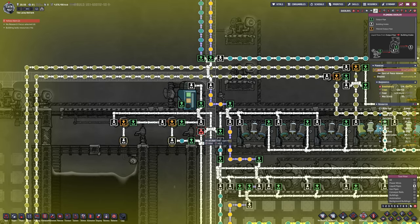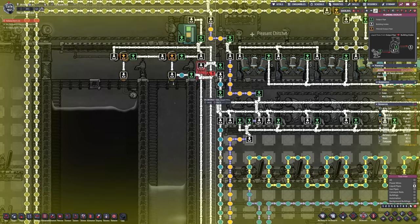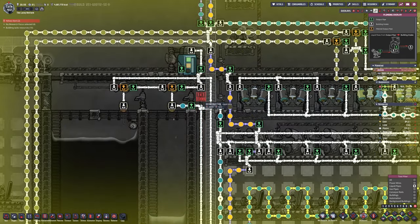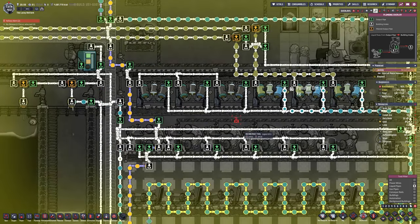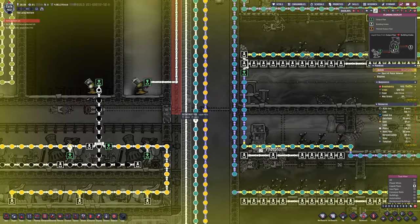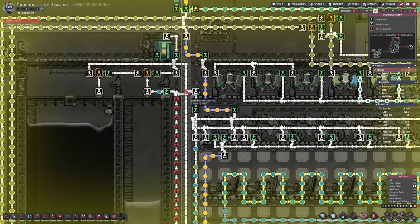Of course you need to make sure there's no likelihood of anything else being picked up. There are two ways of doing this — you can do it like I've done, where everything goes in one big tank and then you use the filters. But at the same time you can actually move your geysers into their own rooms so that you only get one type of liquid and then you don't need the filters.